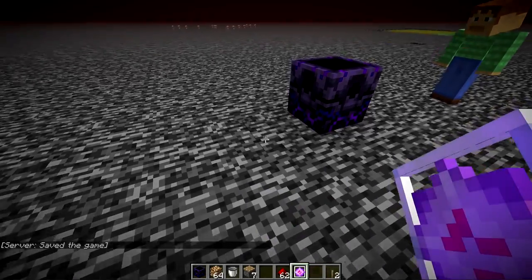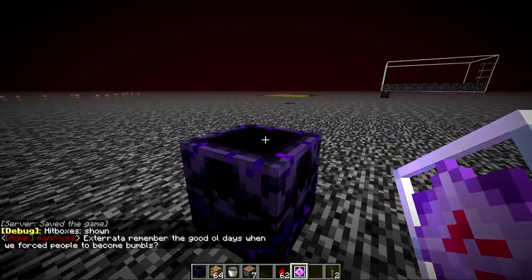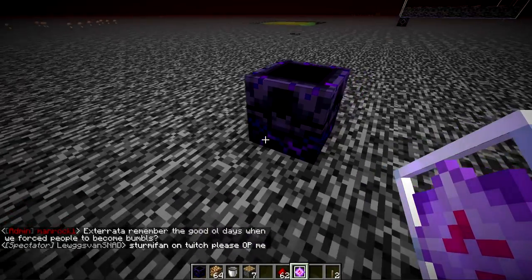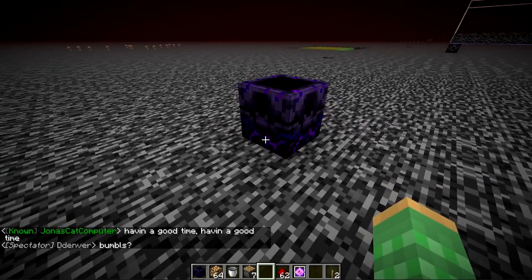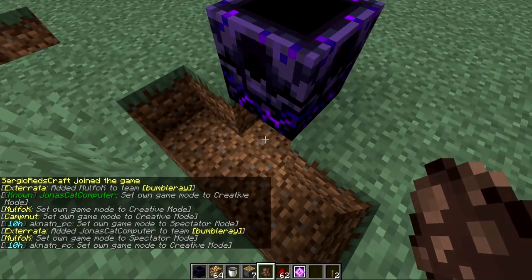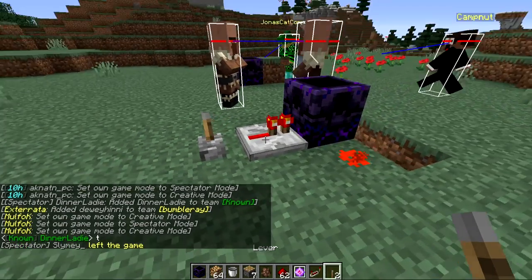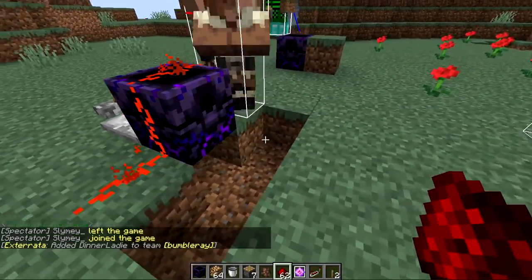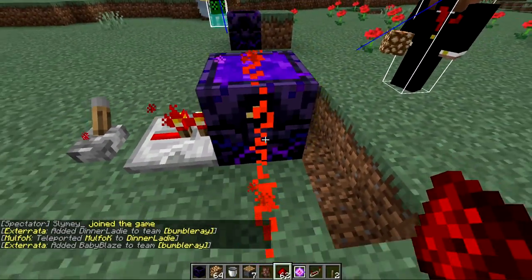It's blast resistant like obsidian, but unlike obsidian you can't place ender crystals on top of it — very blast resistant. It's not a block entity, so it's somewhat like an ender chest or similar. It's a solid block, so it's not transparent, meaning you can send redstone signals through it and place redstone on top of it — just like a normal block, but with special properties. It can't be pushed.